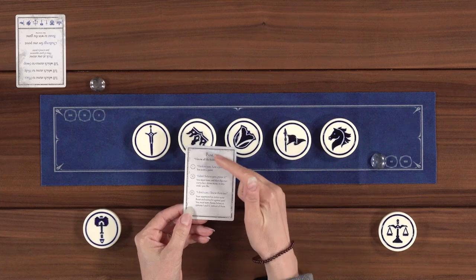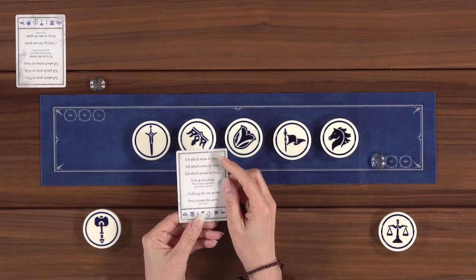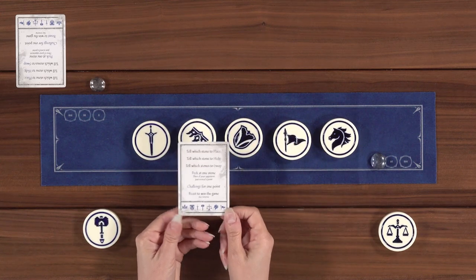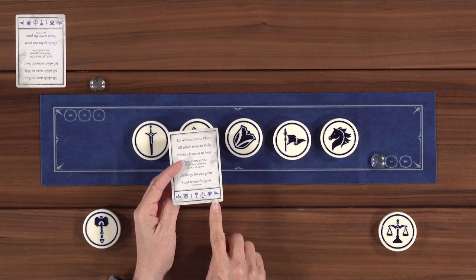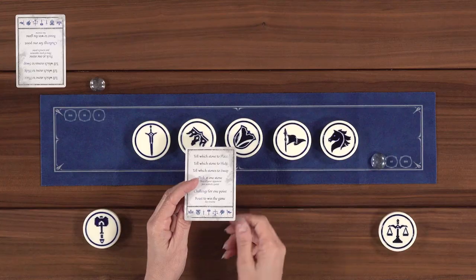The card has the whole boast action on it with all the options. The other side has all four actions that are about line manipulation. A handy thing I noticed is that it shows you all of the symbols on the bottom of the card. If you wanted to make the game even harder, you could cover those up and you wouldn't even have a reference of what could possibly be out there. So the reference card is pretty fantastic.